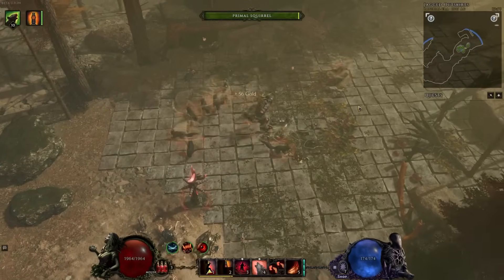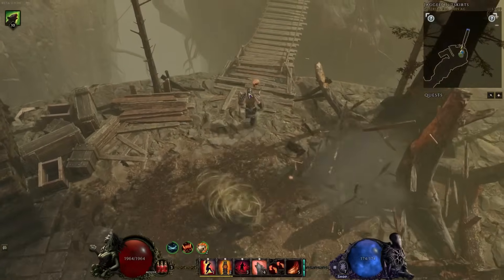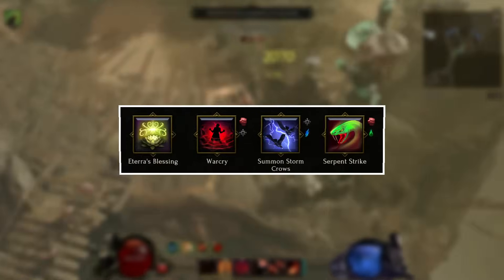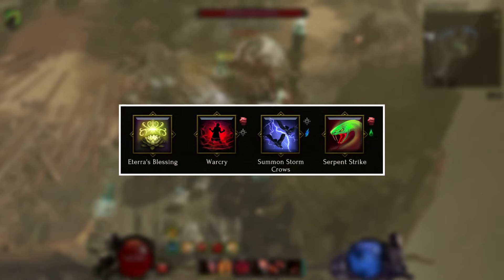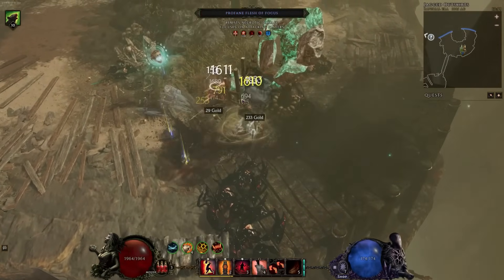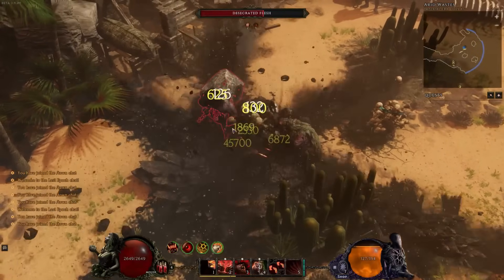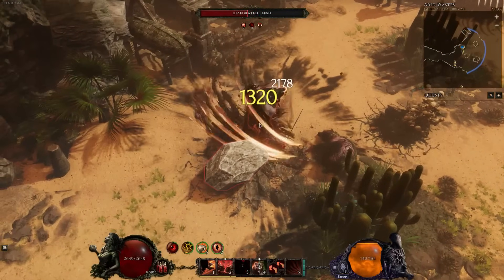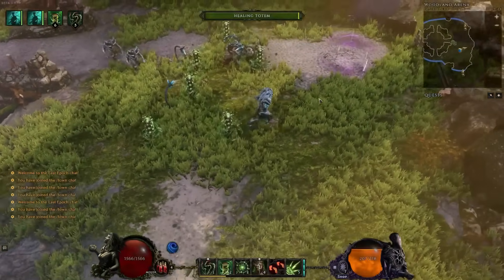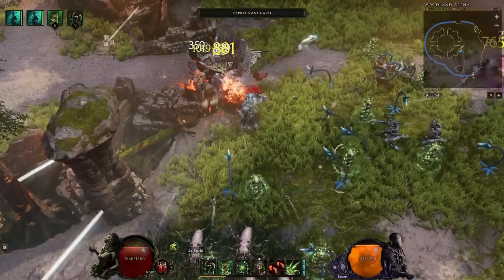The three mastery classes available for the Primalist are Beastmaster, Druid, and Shaman. The base skills for the Primalist are a mix of damage, minion, companion, and buff-style skills. The Beastmaster mastery is a pet build with access to a wide variety of minions. The Druid allows you to transform into three very different unique forms as well as summon minions. The Shaman is all about the elements — casting tornadoes, earthquakes, and avalanches — with strong support for totem builds within the mastery.